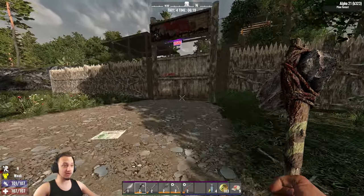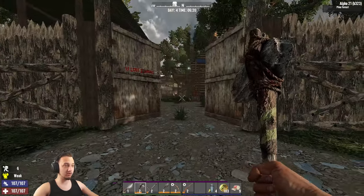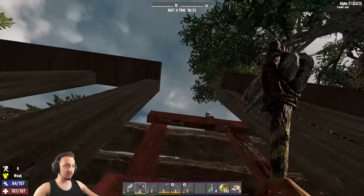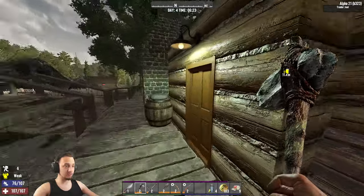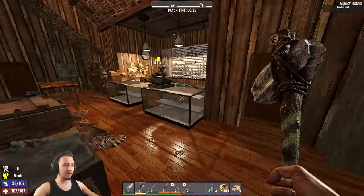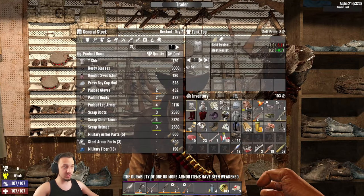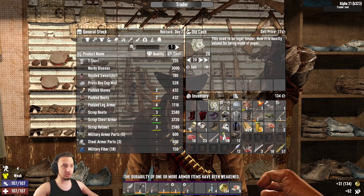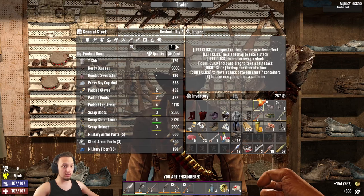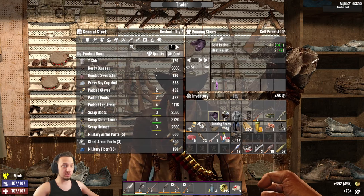Alright guys, we made it over to the trader. It was actually night time when we got here so we ended up having to wait for him to reopen. We did a little bit of mining - got some iron, wood, and soil. I'll head up here and sell some of this stuff. I was also working on some stuff back at the base to clear out room so we can work on a horde base. We'll sell all this and probably get a job or two for some extra money and XP.